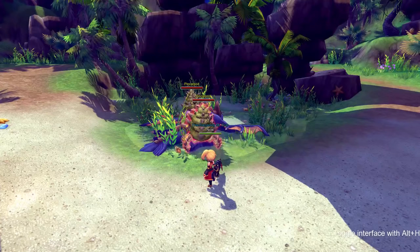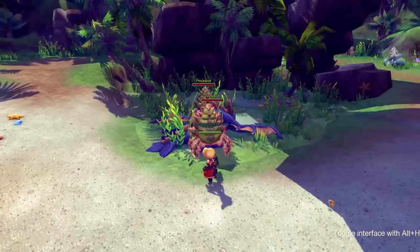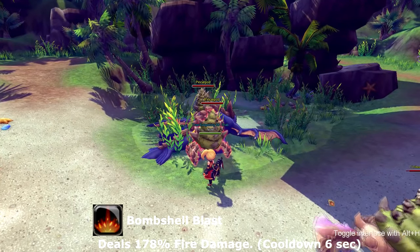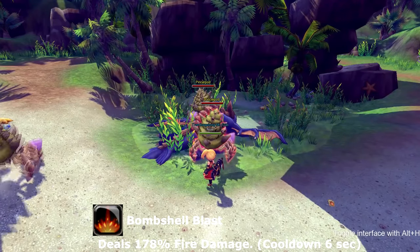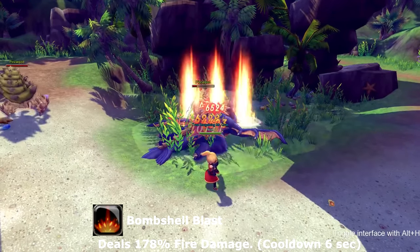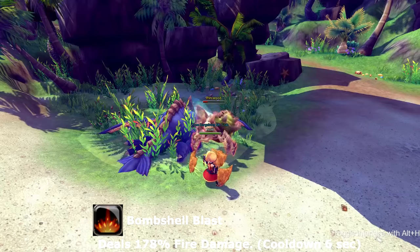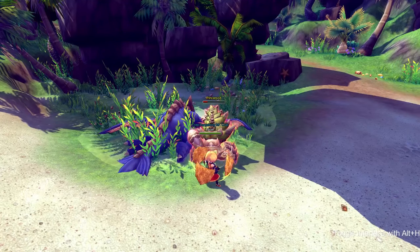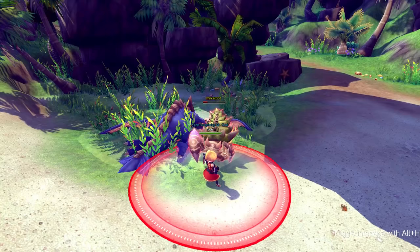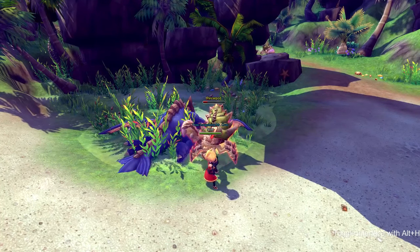Now it's time for my most favorite skill of the Rifleman's — it's called Bombshell Blast. Bombshell Blast deals fire damage. As you can see, it sends out a roll of flames that can do multiple hits depending on the range between them. This skill goes on cooldown for six seconds.